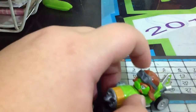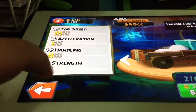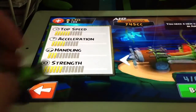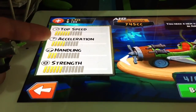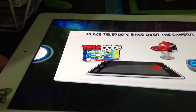It comes with the mustache pick and I will teach you how to scan it in the game. I upgraded already. Top speed is 6, acceleration is 5, handling is 3, and strength is 6. This is the Telepods base here.